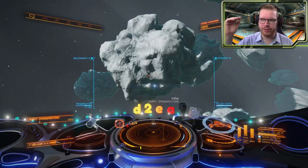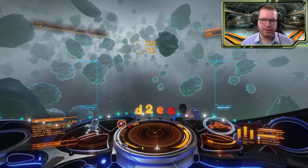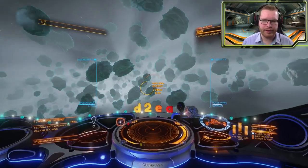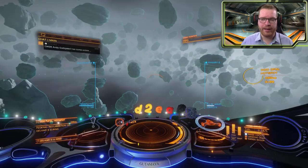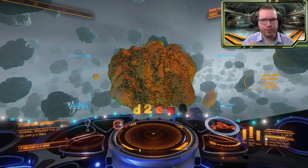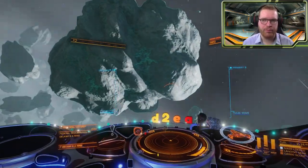If you have nothing in your cargo hold, the price listed is the maximum price. If you have the full demand, it is the minimum price. How it moves between those two points is still a little uncertain, but that's not really important for this. One way to get the maximum price would be to find a station that has a huge demand, such that the amount of cargo you have would only contribute a small percentage of the total demand, thereby giving you at least very close to the maximum price.